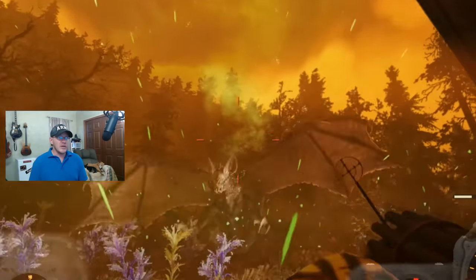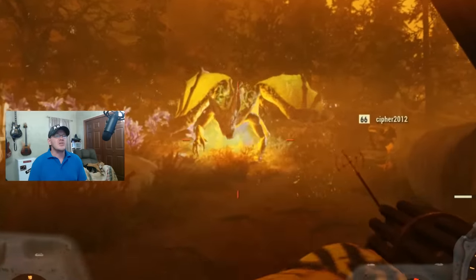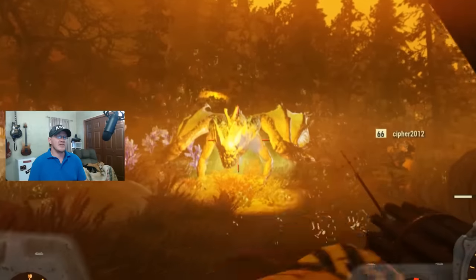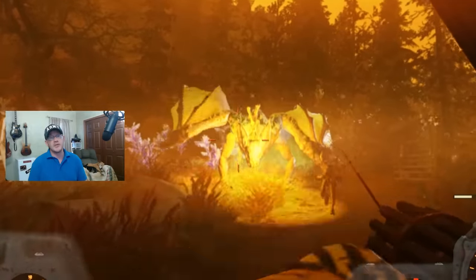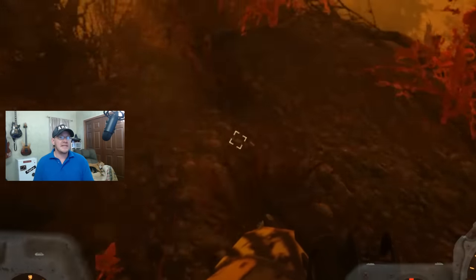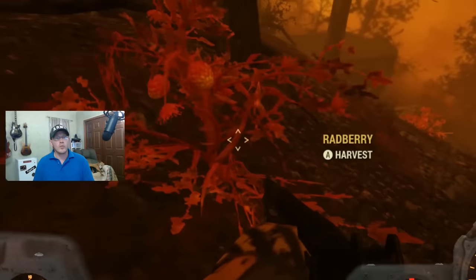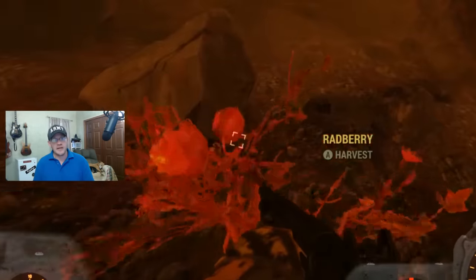Worth noting: even though this is not Fissure Point Prime and there won't be a Scorched Beast Queen, there are still going to be some relatively large enemies, so it never hurts to bring some heavy artillery or a couple of friends. Running through the woods I also managed to find blast berries, which drop raw yellow cake flux — so since we're here, it makes no sense not to pick them up.